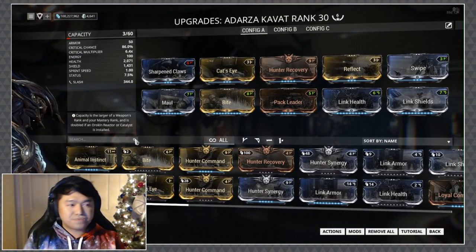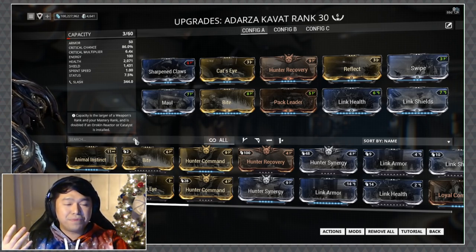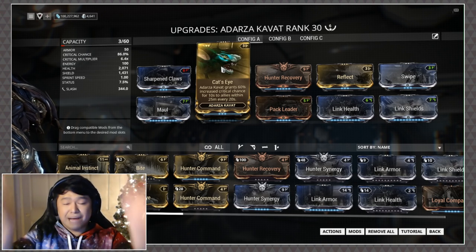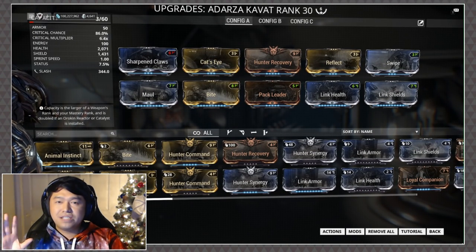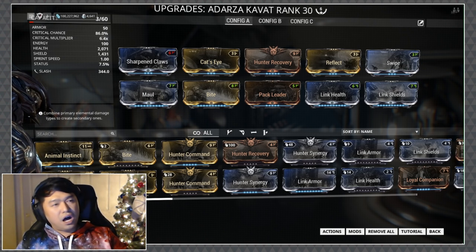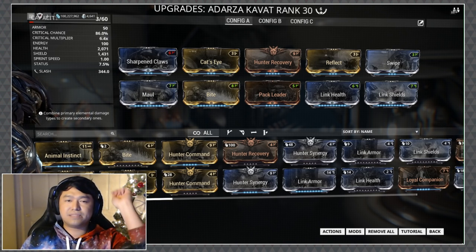And of course we have our Adarza Kavat — let me show the build now. I'm currently using Cat's Eye on this to boost critical chance by 60% flat — that's just on top of the bonus. Everything jives together with Naramon to make her just say no to all the range damage being thrown at you, while you hit back with this big long stick. Definitely one of my favorites.